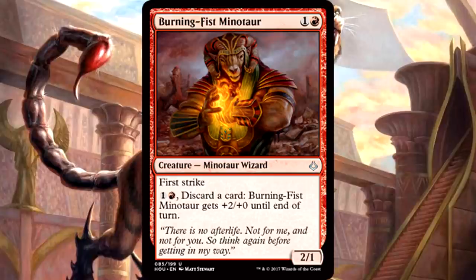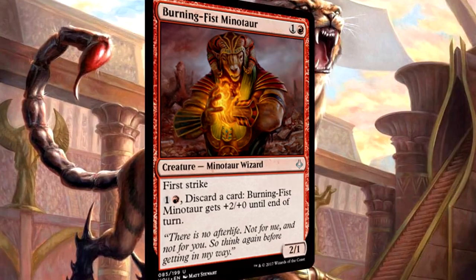My second favorite is absolutely Burning-Fist Minotaur — this thing is stupid. It drops early and blanks most of the two-drops in the format. Two first-strike damage is incredibly difficult to get through, and even if they use some type of combat trick to get above two toughness, you have that insanely cheap pump ability. Plus two power is already impactful, but adding it onto a creature that has first strike goes so much further. Burning-Fist Minotaur is the cream of the crop.